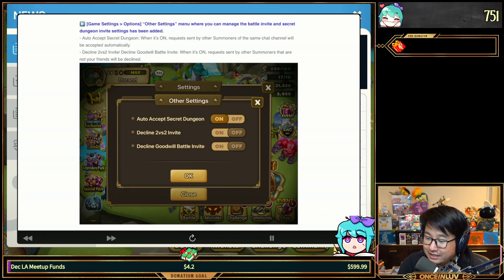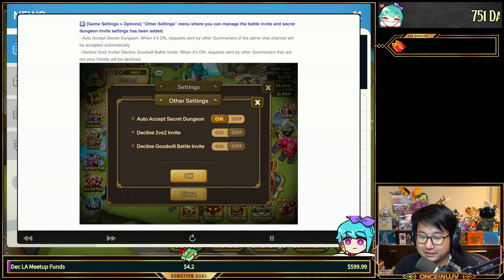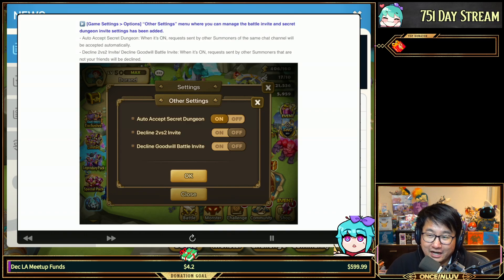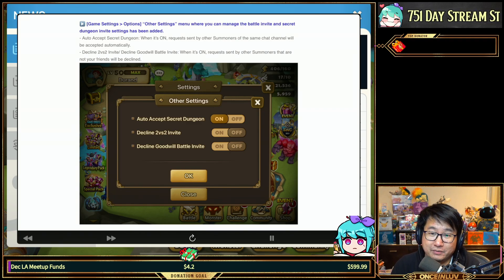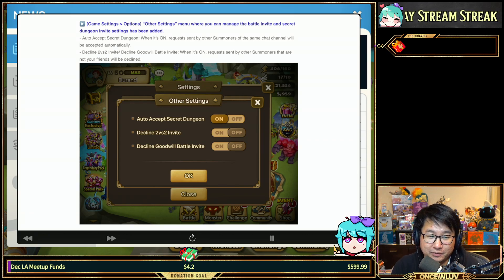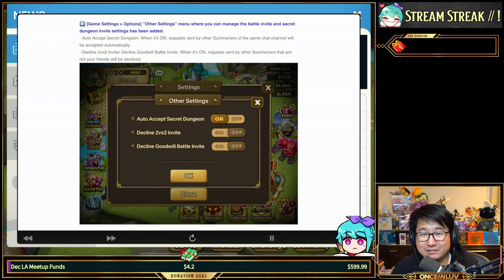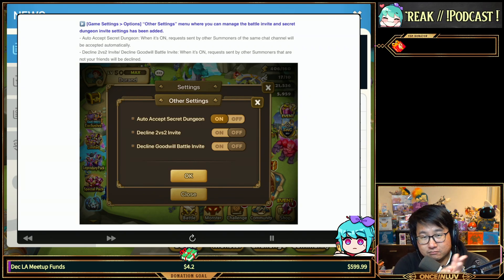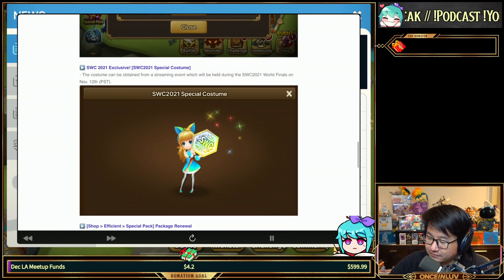Other settings: auto accept secret dungeons, auto decline 2v2s, and auto decline goodwill battles. This was added because there were people spamming invites to female streamers in the Summoners' community — it was really intrusive and honestly some people were complete creeps just looking for attention. I'm glad Com2uS decided they don't want to put up with that kind of harassment. I don't like being spammed 2v2 invites either, so this is a step in the right direction. Props to Com2uS — really good job.